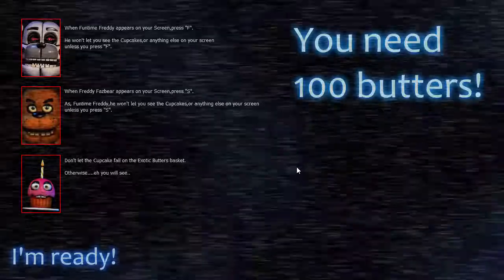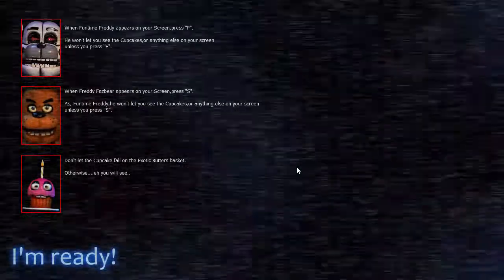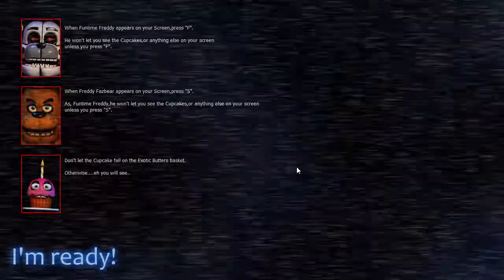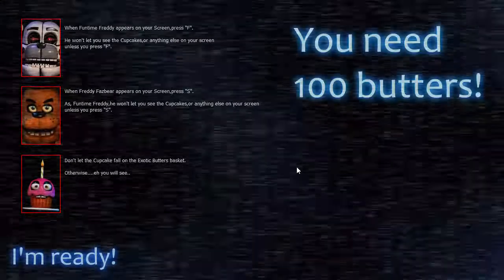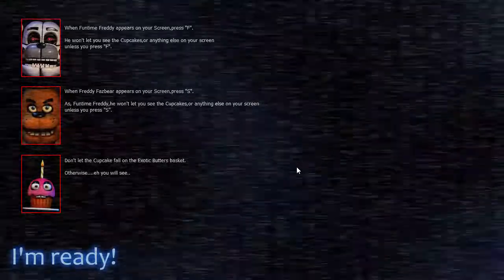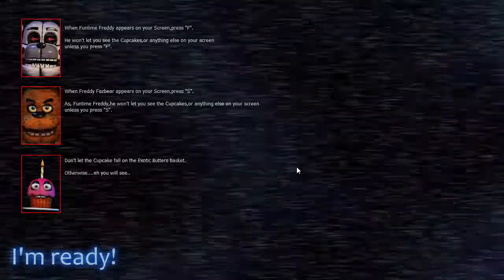Exotic location — this is hilarious. Okay, when Funtime Freddy appears on your screen, press F. When Freddy Fazbear appears on your screen, press S. He won't let you see the cupcakes or anything else on your screen unless you press F. As Funtime Freddy, don't let the cupcake fall on the exotic butters basket, otherwise he will see.